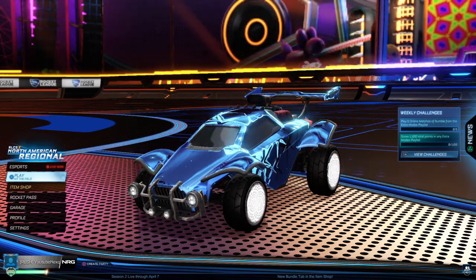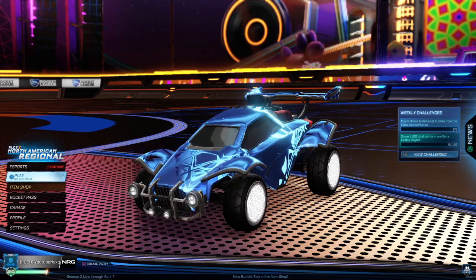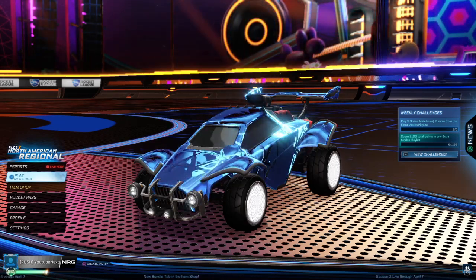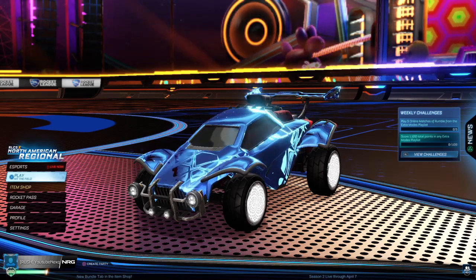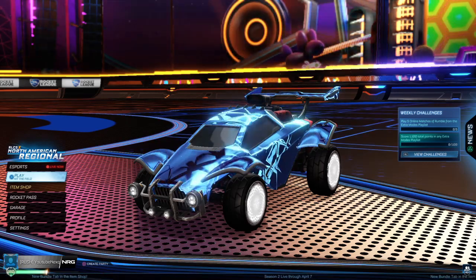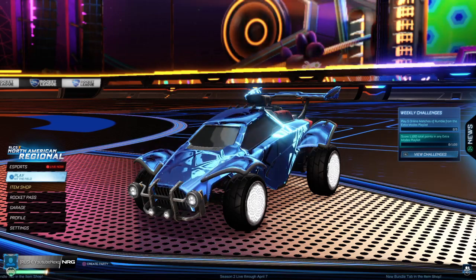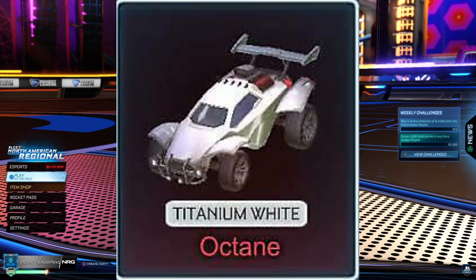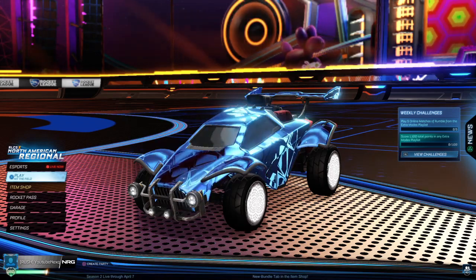I just want to help you guys out on how to make profit. So you go on that website, transfer your account, and let's use an example: a Titanium White Octane on one account is around 10k credits.